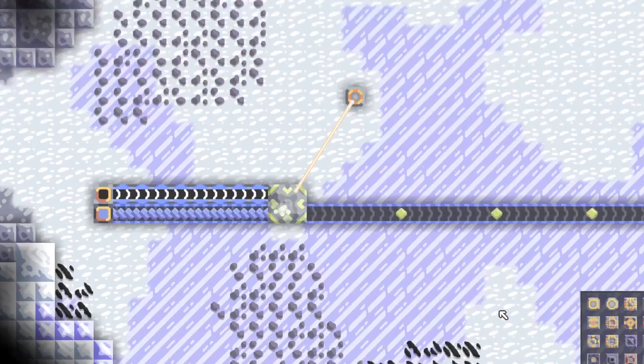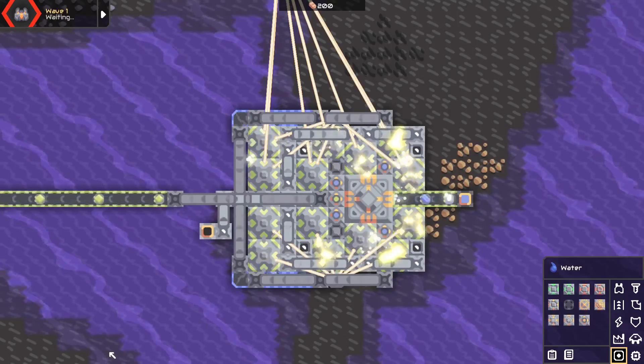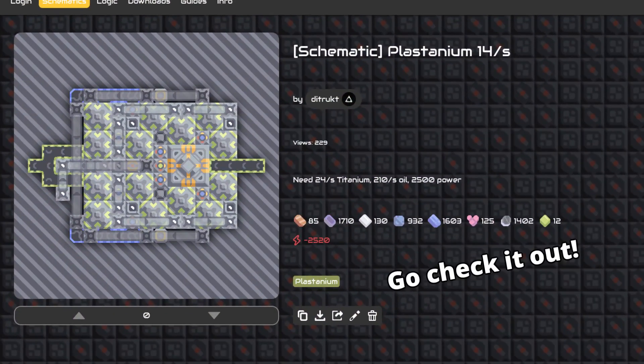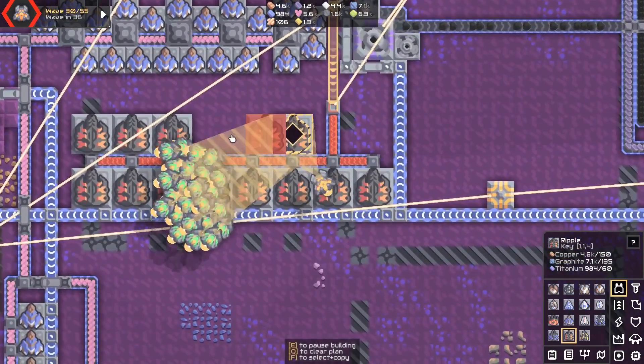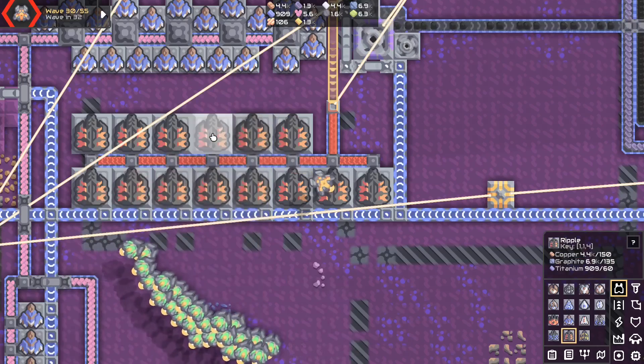Hey, Val here. This is a plastanium compressor, and this is a plastanium factory. You can find a link for this schematic in the description. This series is supposed to help you see a more technical side of my industry. If you like it, please let me know, even if you think it isn't much — a little goes a long way.